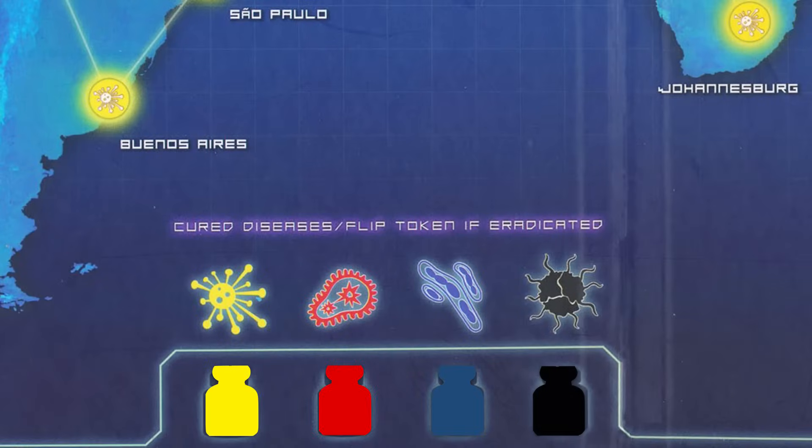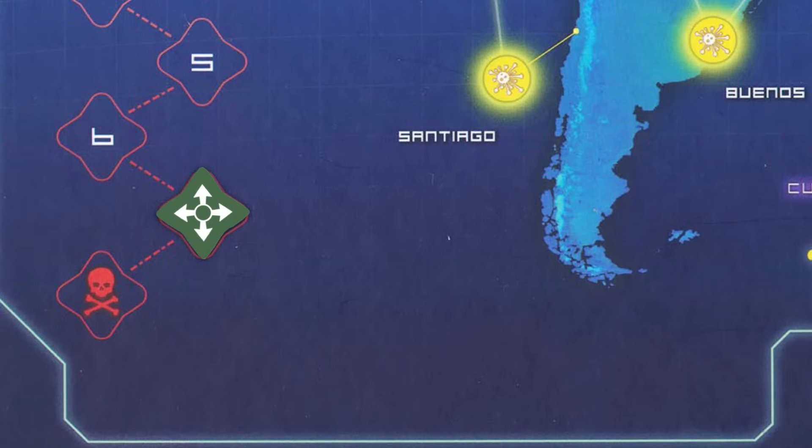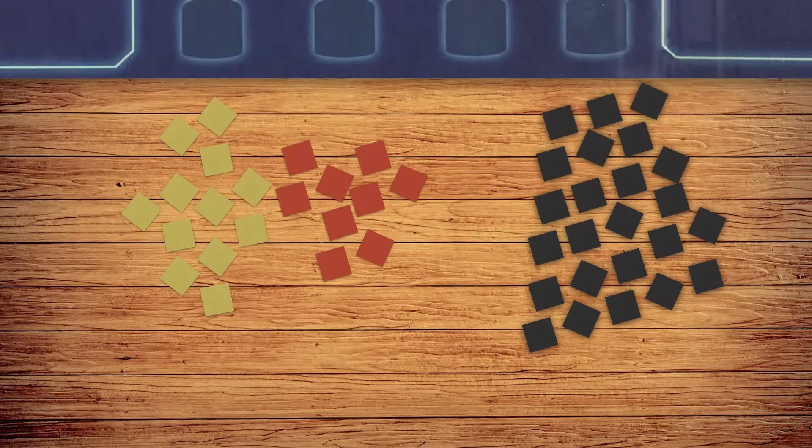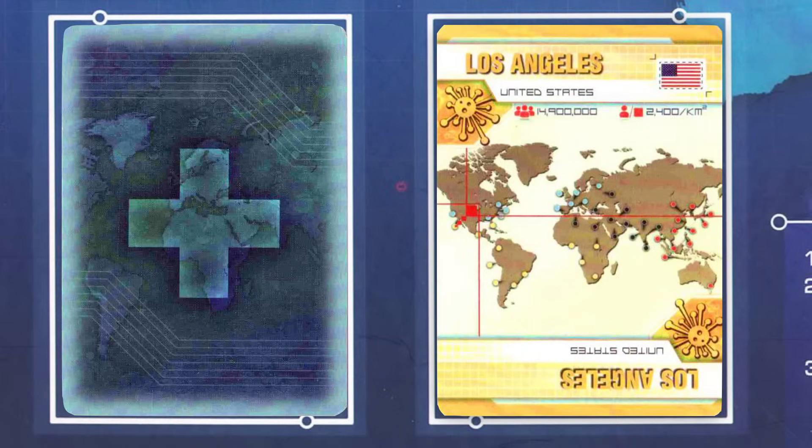If players cure all 4 diseases, they've won. Players lose if 8 or more outbreaks have occurred, if you run out of disease cubes and need to place more, or if you run out of player cards and need to draw more.